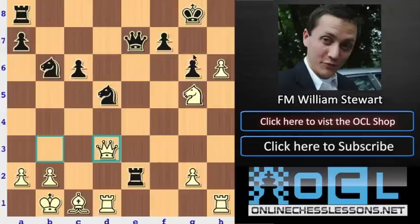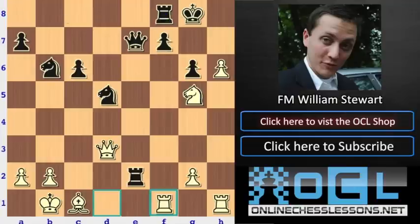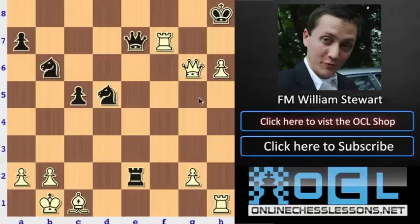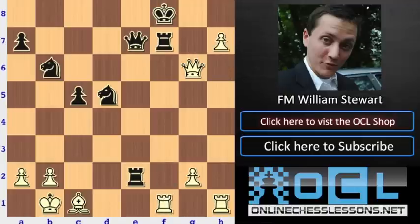Now we can see queen d3 — maybe he's planning something on g6, and he's also leaning on the rook. Black just decides to cover himself on f7. Now we see some pretty concrete threats — rook takes f7 is definitely the idea. Let's just say something like c5: rook takes f7, or possibly knight takes. This check — if king here, the game's over. And if king here, maybe just h7, and there's no way to stop the pawn. Really nice attack by Carlsen.